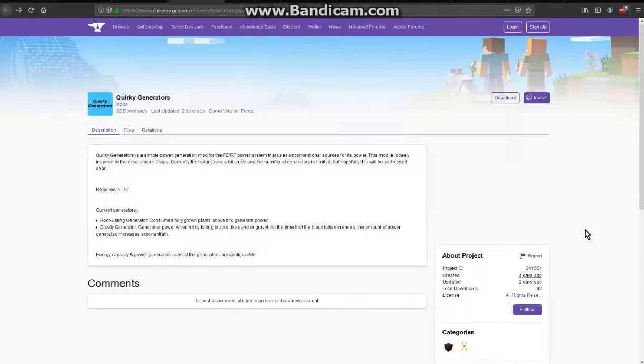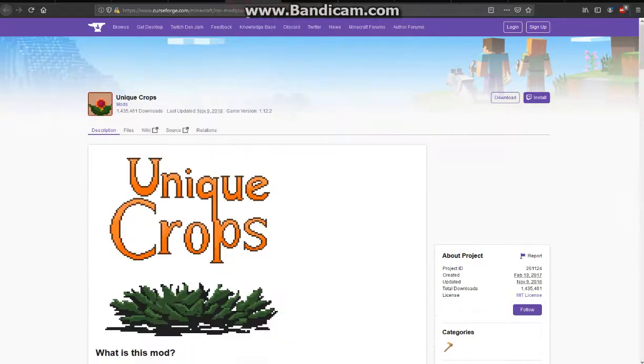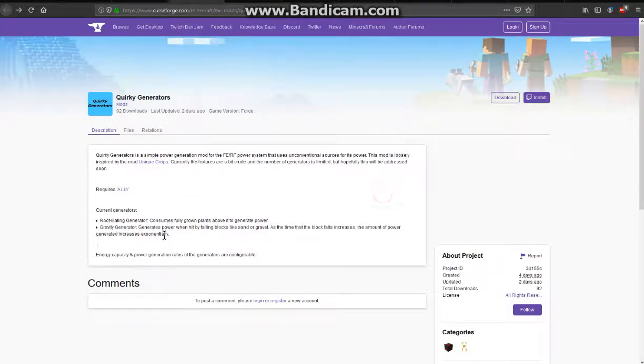Hello everyone, it's Suntindog2 and welcome to another Mod Overview, this time on Quirky Generators — a mod that was inspired by Unique Crops in a way, but adds two generators at the moment: a fully grown plants related one and a gravity focused one.